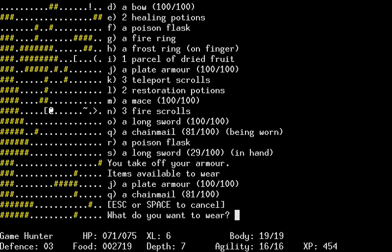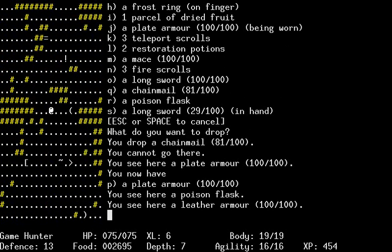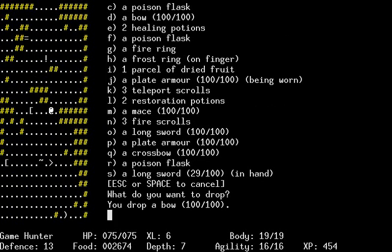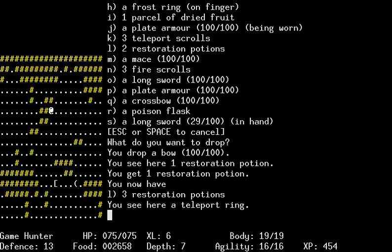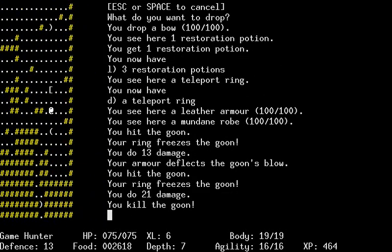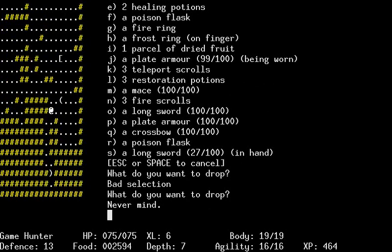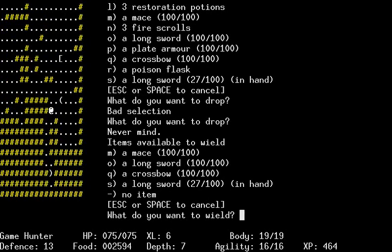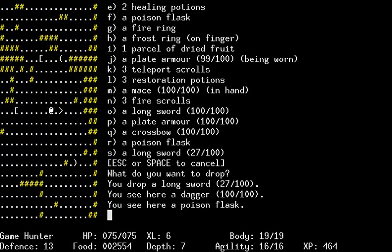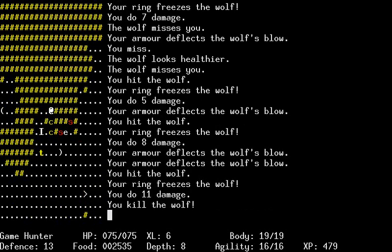Let's take off the armor and go ahead and wear the plate mail, because I totally have this plate mail as a backup now. Crossbow - you think that's better than a bow? I bet that's better than a bow. Just a plain old-fashioned bow. Restoration potion. Teleport ring. Cool beans. I guess the question is, is mace better than longsword? I don't know, but I guess I'll just start using it and see what happens. Keep another one around just in case.